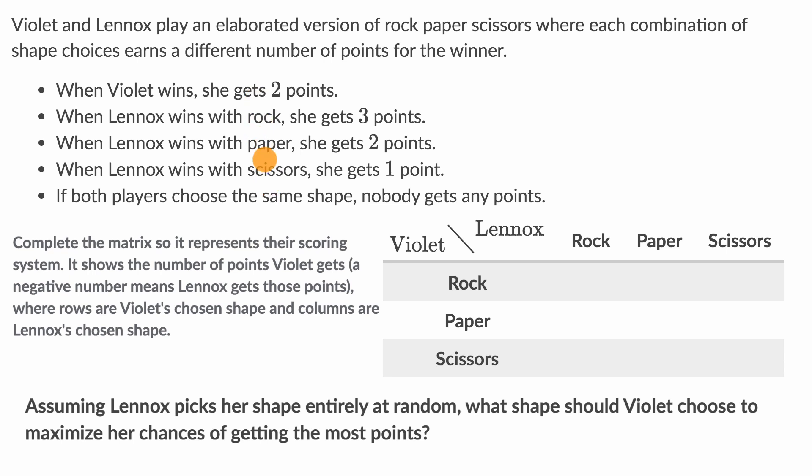They give us this elaborate version: when Violet wins, she gets two points. When Lennox wins with rock, she gets three points. When Lennox wins with paper, she gets two points. When Lennox wins with scissors, she gets one point. If they choose the same shape, nobody gets any points.